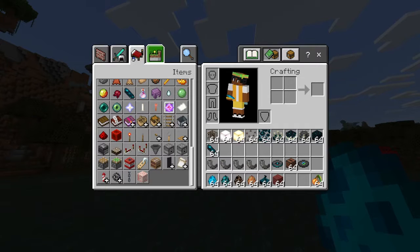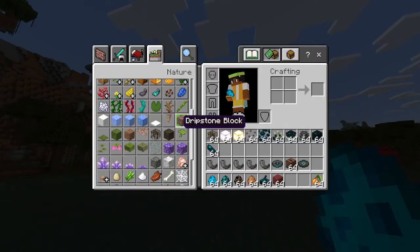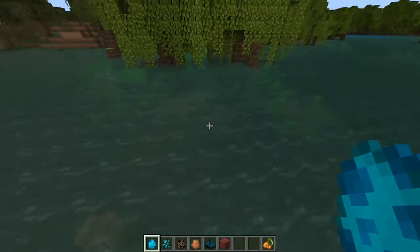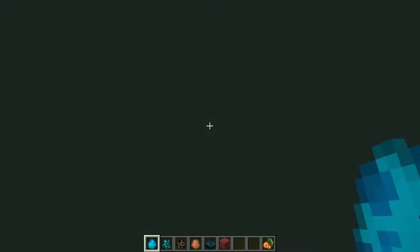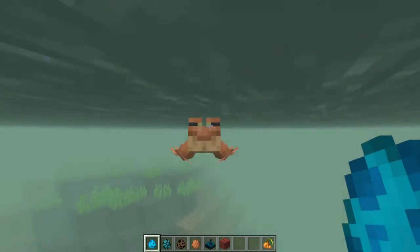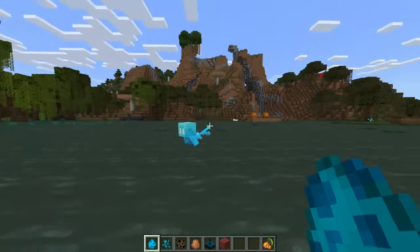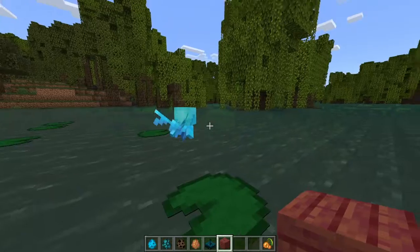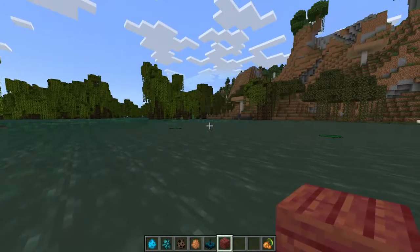I guess this is all. Let's spawn some of these in. Whoa, little frog — hello! A swimming frog, wow, cool! Now here's the lay — you give it an item like this. I can't. I'm hearing sounds.